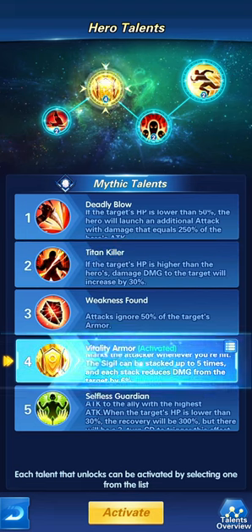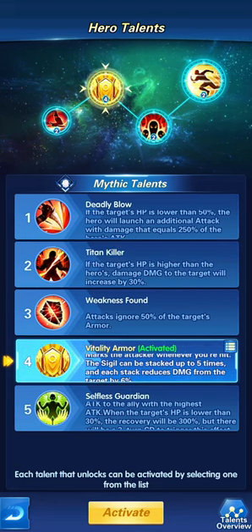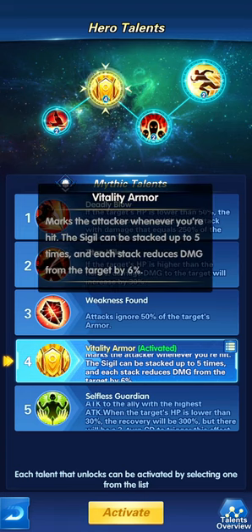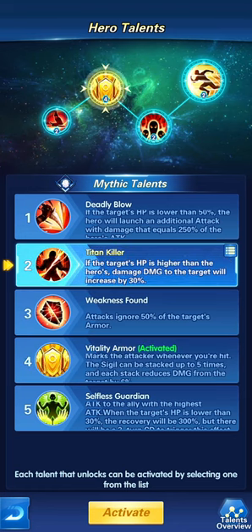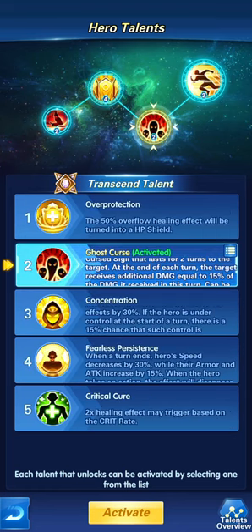Using number four is simply for when someone is taking out your enemy too fast and you want something that helps reduce the damage you take. For example, if another Tuku is attacking our Tuku, we use Vitality Armor — the more the enemy Tuku attacks, the less damage the target receives. Vitality Armor is more on the defense side, not the damage-increase side.